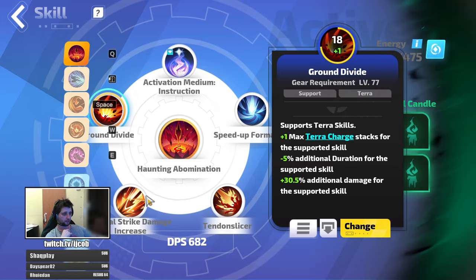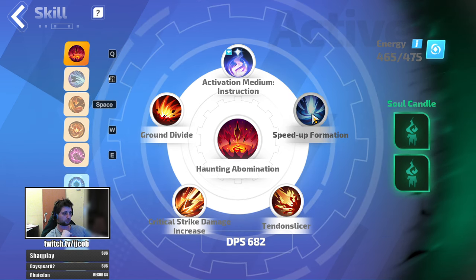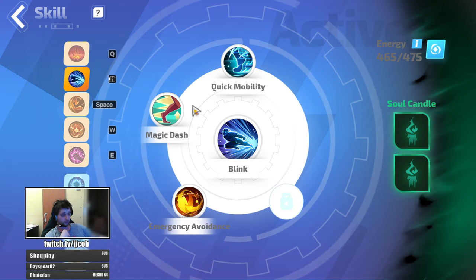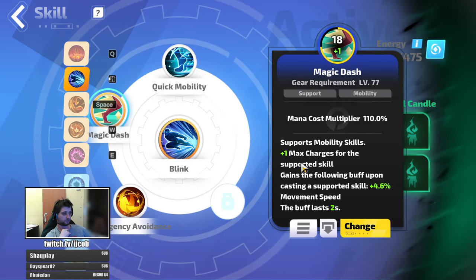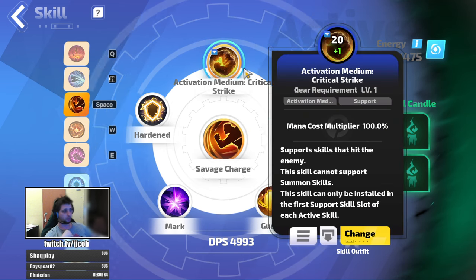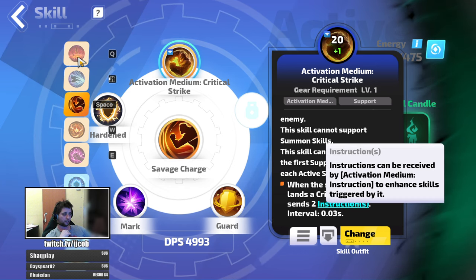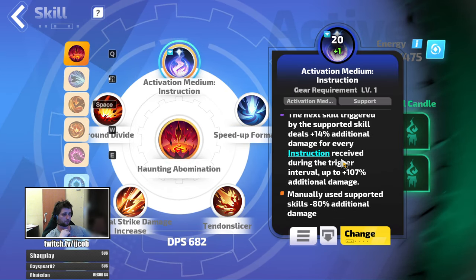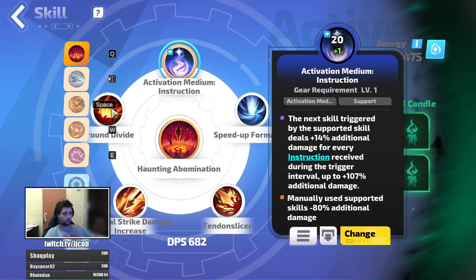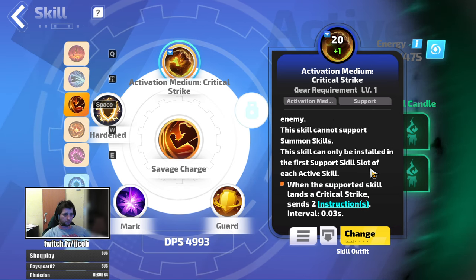Then Ground Divide: max Terra charge, crit damage, additional physical damage, and Terra charge speed through Speed Up Formation — that's the second skill. For movement, Blink with Quick Mobility and Magic Dash, same as on every other build — Cooldown Recovery and max charge so you can blink twice. The third skill is Savage Charge with Activation Medium Critical Strike: this gives you instruction charges, and these charges get propagated to Haunted Abomination through the activation medium. For every instruction charge you have at the point of triggering Haunted Abomination, the skill deals plus 14% additional damage — that's how you scale your damage on bosses and tanky rares.